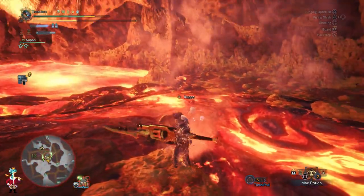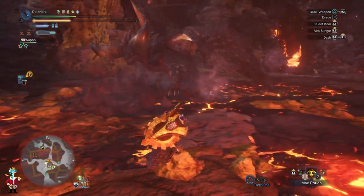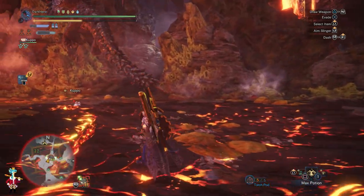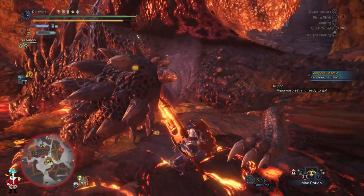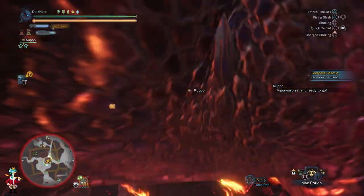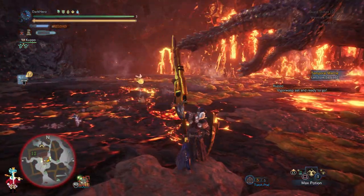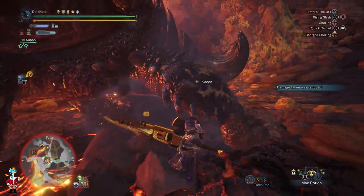Arc Tempered Nergigante can be very difficult at first. His new moves are very powerful, he deals a lot of damage and he is insanely fast. But despite all of this, I have created a build that makes it very easy to defeat Arc Tempered Nergigante — you guys are seeing it in action here in the video, and as you can see, I can easily block each attack that he throws at me and it doesn't even deal all that much damage.